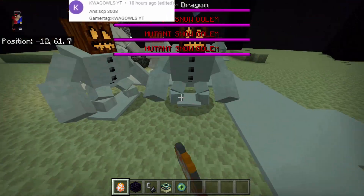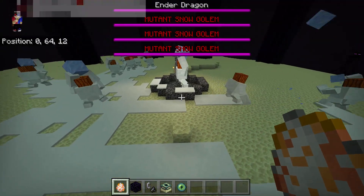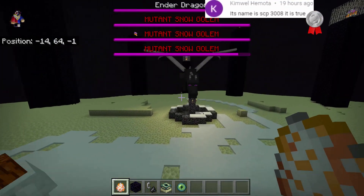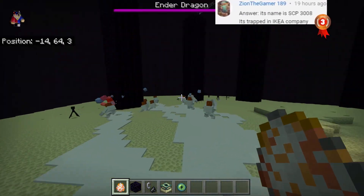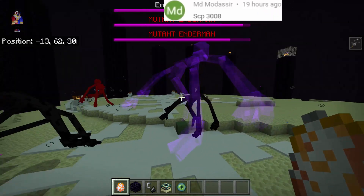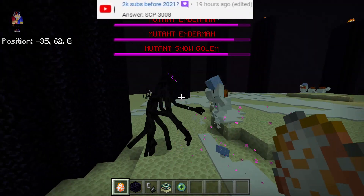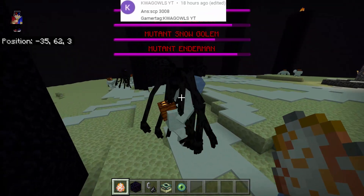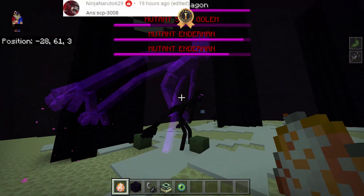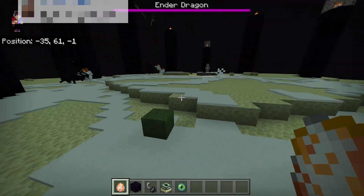It's not attacking the Ender Dragon. Let's spawn more and find out. They are now fighting each other — they can hit one another. Now they're fighting the Mutant Endermen. Oh my goodness — the Mutant Enderman has a special power! It looks like a ghost is coming out of its body. Oh my goodness! It's giving me an effect — it's nausea and weakness. That is so awesome!